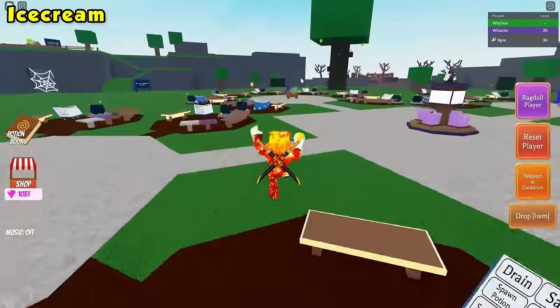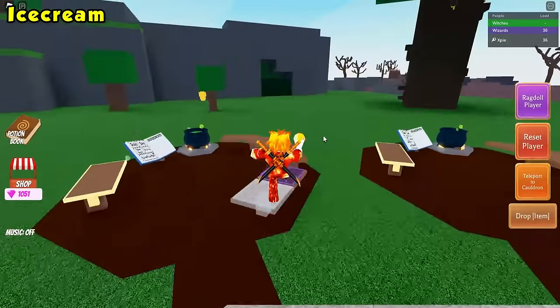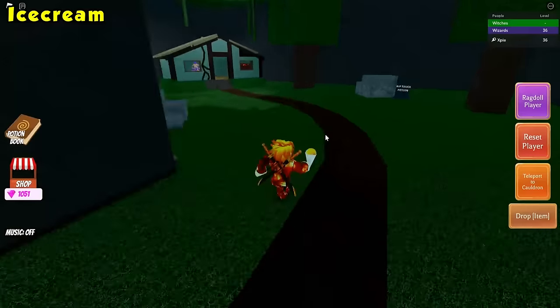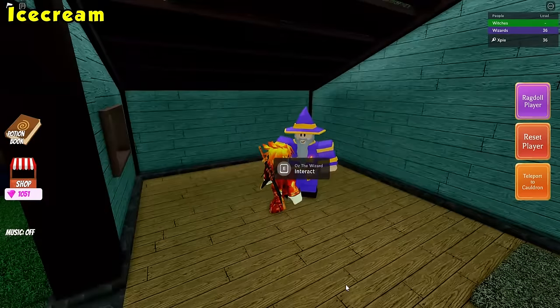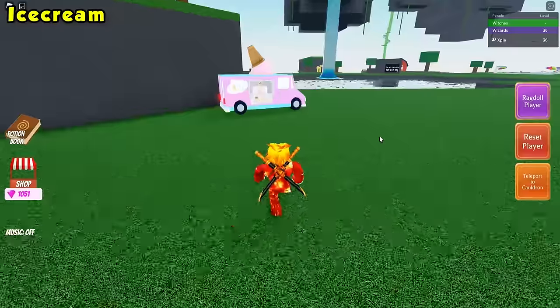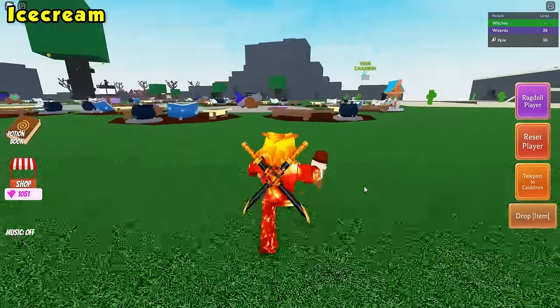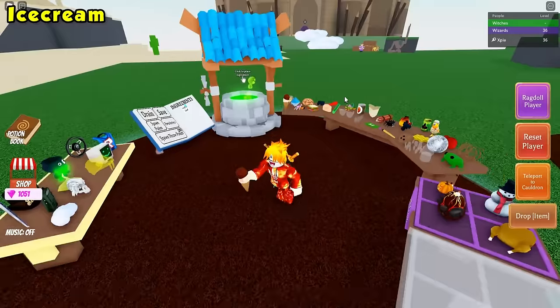Oz is all the way in this cave near the beehive. Deliver the snow cone to Oz. And now we are going to go ahead and talk to the ice cream guy one final time. He should give you an ice cream for all your hard work, and then boom — you now have the ice cream ingredient.